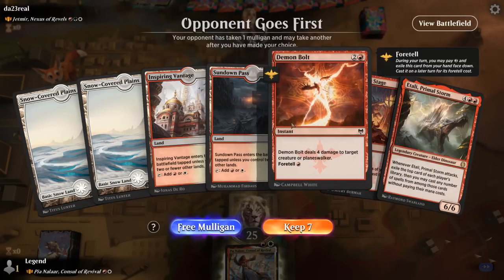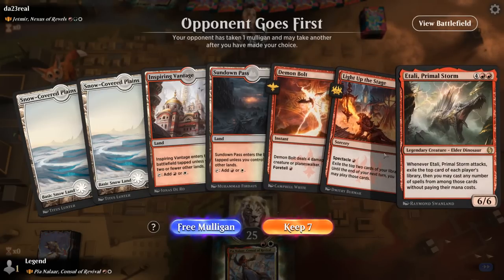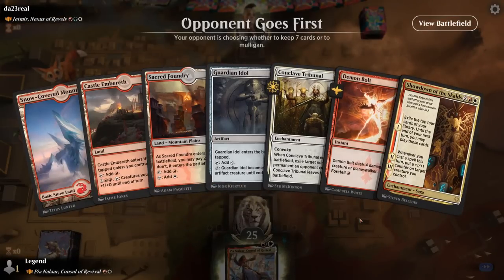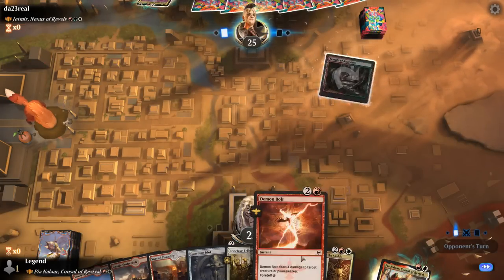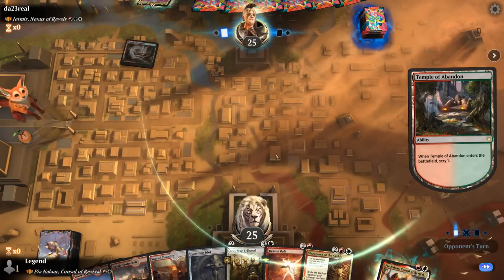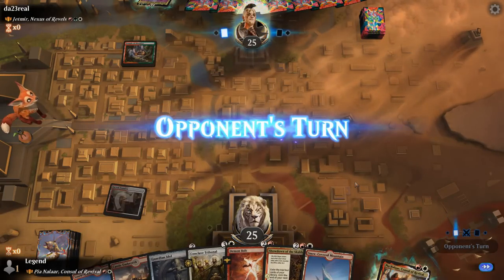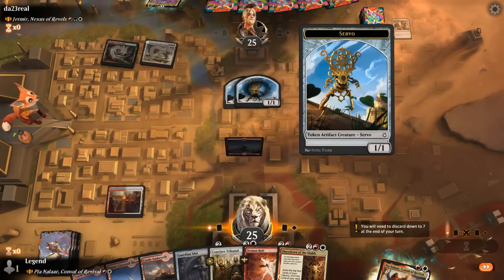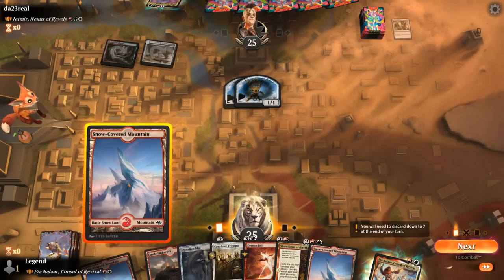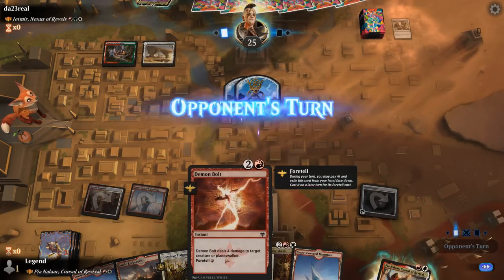Our hand isn't ideal for the matchup, although Demon Bolt lines up well against Jetmir. We're going to lack a bit of early pressure to enable Light Up the Stage, so I think we take a Mulligan. The new hand is a bit better — still have the Demon Bolt, but now some more useful cards with Guardian Idol to ramp out a Showdown. The opponent makes 2 Servos, and we play the Idol. Next turn we can play Pia and Foretell the Demon Bolt.